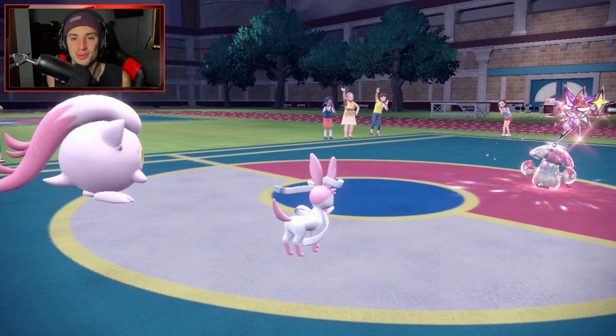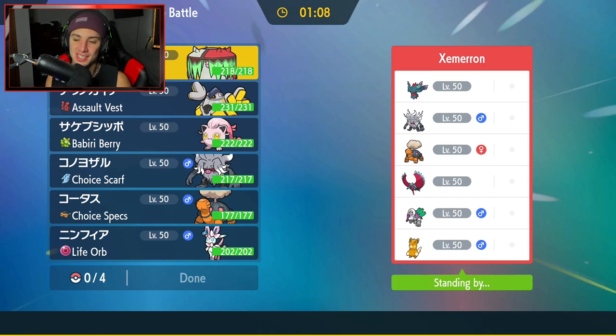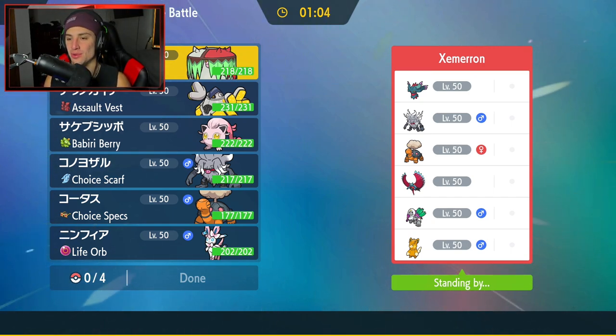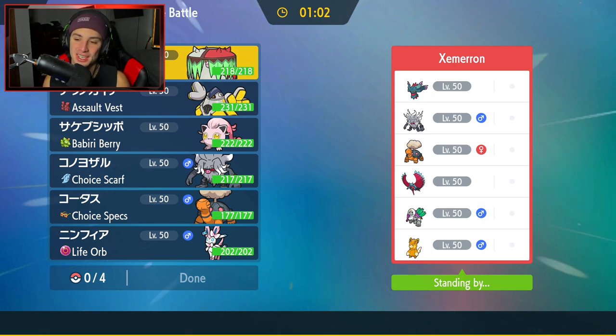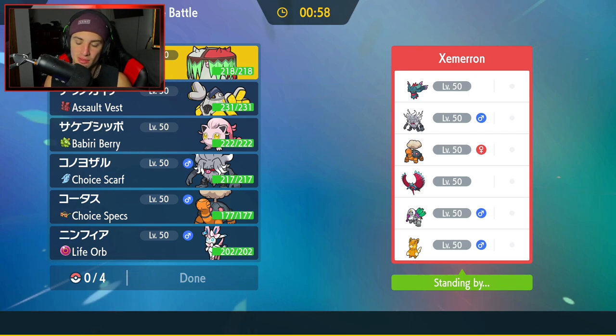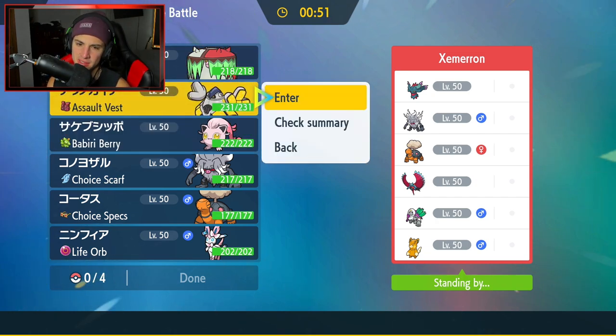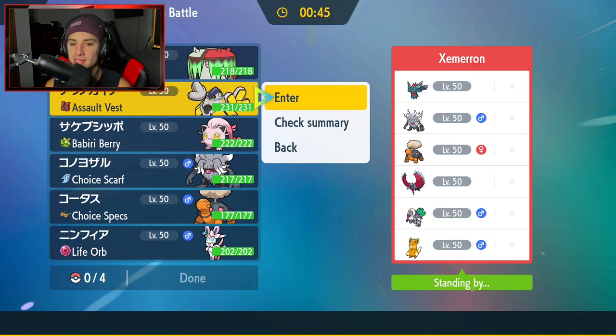Final match coming at you guys — and look at this, no Amoongus! We can relax for a little bit. Tired of dealing with Spore Amoongus. Hopefully we grab a perfect record. We're going up against a Pawlmot and Annihilape team. Annihilape can counter Trick Room with Instruct. I think they want to run Imprisoning Trick Room. I want to fake it out, but if they lead Pawlmot that could be a problem too.